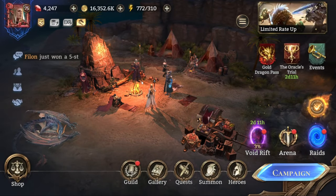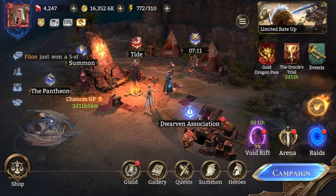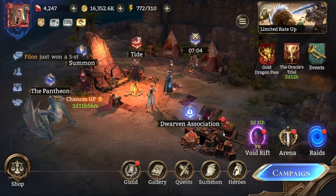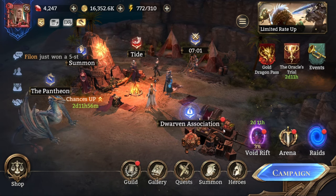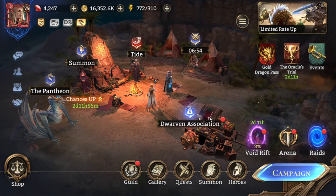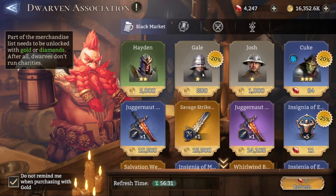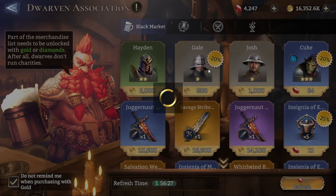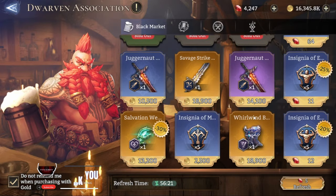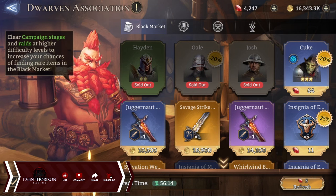What does that mean for the game? I think this means Moonton is experimenting to see how players react to different ways of handling fusions. We've had some quite successful events — like the Alistar fusion — but being a gacha game, they are testing how they can keep the player base satisfied while increasing the difficulty of free legendaries, making them feel a bit more rewarding but also generating more revenue.